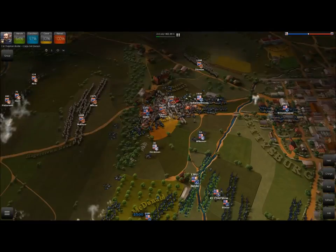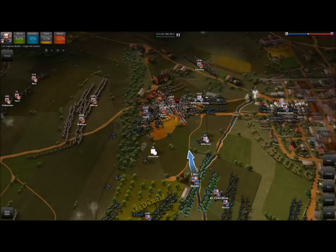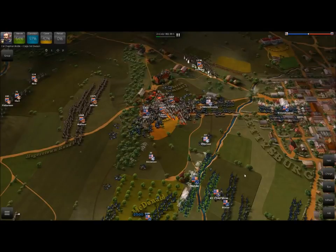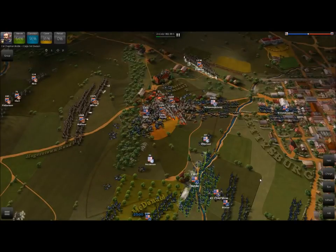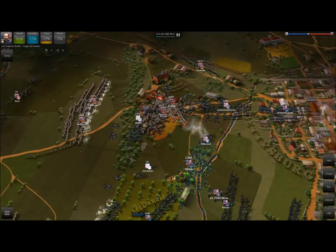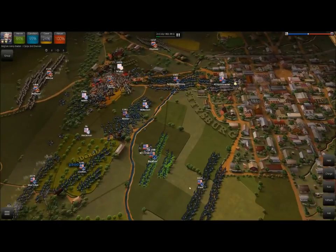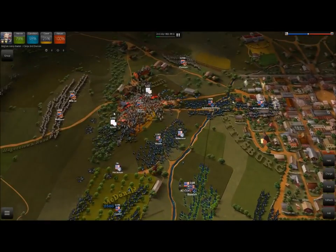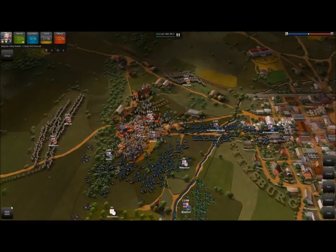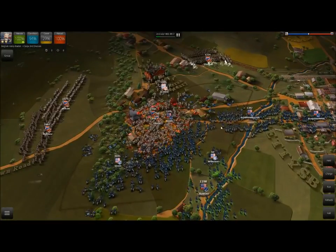We have a serious problem — the Confederates have decided to attack us, and we're going to try the charge option. This option should only be used if you're absolutely sure of getting a victory. In this case the enemy has two full brigades, but I'll show you the charge option anyway. Our men will take off and if they succeed, they will continue to follow the enemy until they either run into their own lines, which can cause massive damage — but it can also cause serious problems for your own men. So be very wary of ever doing a charge.